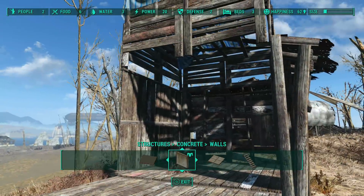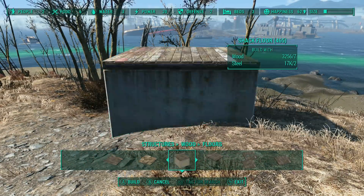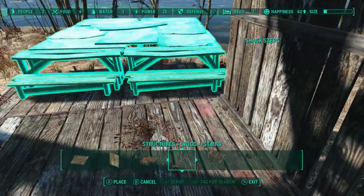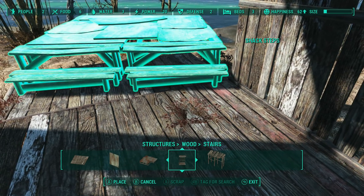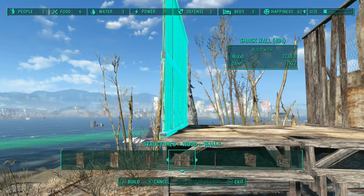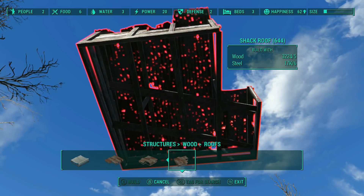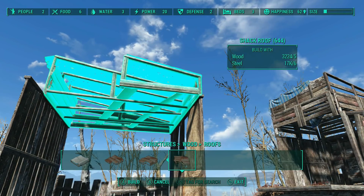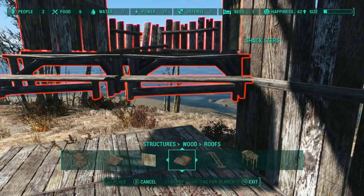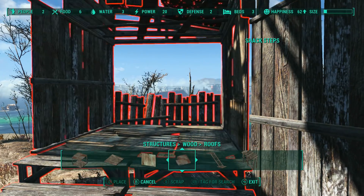I encountered my first settlement attack and I wish it were a little more balanced. At Oberland I had two settlers, three food, a water pump, and six defense — a very tiny settlement — and it got attacked. I went there to help defend and there were a lot of raiders. I spent 15 to 20 minutes killing them all, and when I was looting bodies I counted: 30 raiders to take on two settlers, three food, and six defense. On the bright side, my settlers have fantastic gear now and I got lots of bullets. I also discovered that fragmentation mines are your best friends — seed mines along a route, shoot one raider to get their attention, and boom boom boom.